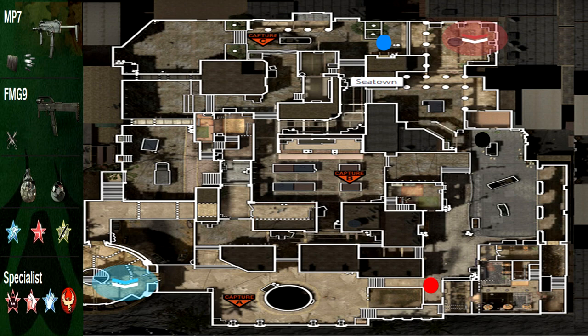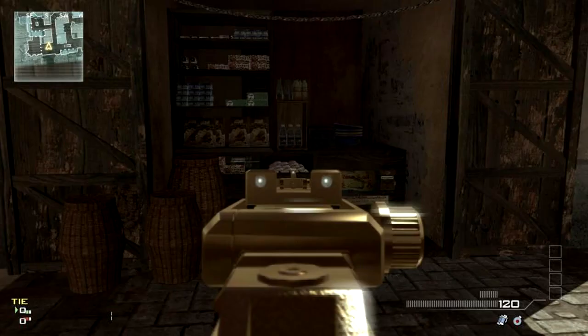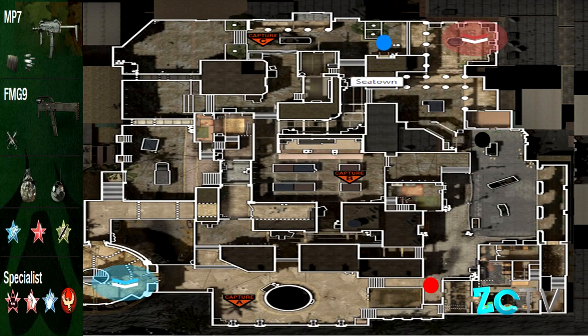Then you want to make your way over to the blue dot. Once you get to the blue dot, this little screenshot is where you want to go. You just want to go in there — yes, this is camping, but you can move around. You can just patrol the area between C and your portable radar, because they'll either be spawning that way or they'll be spawning over on the left side of C.